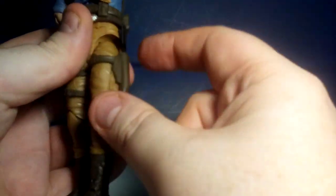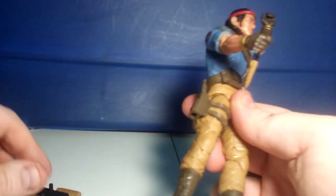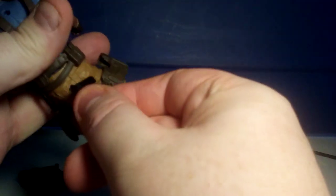The knives go in his holsters - his sheaths right here. One knife goes in the side like that. And the handgun goes in the holster on his right leg.